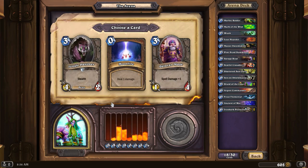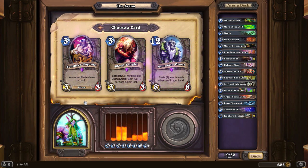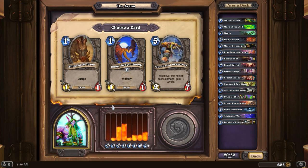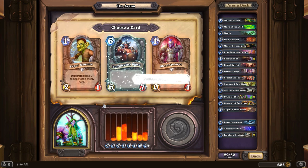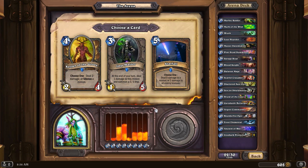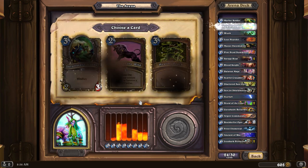Wrath — I like Wrath a lot. I like the four hit points on the Dalaran Mage. Not sure what to make of this deck so far. We've got a lot of potentially high-value minions, and decks like that tend to go at least midway through an Arena run. Starfall is awesome, but so is Keeper of the Grove. I probably should have given that one a little bit more thought.